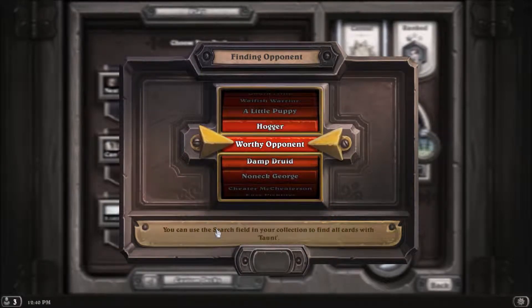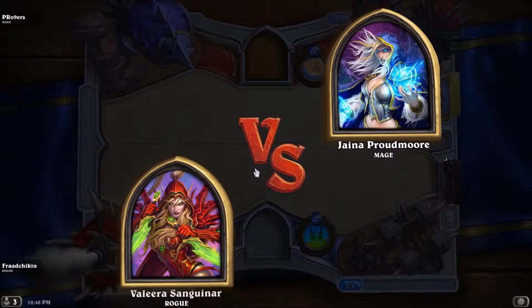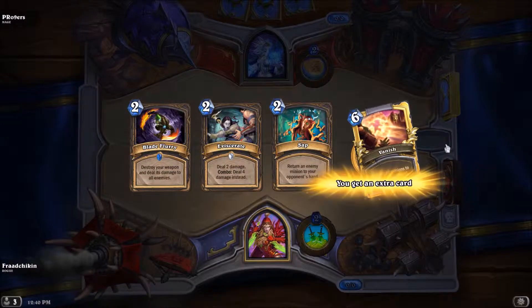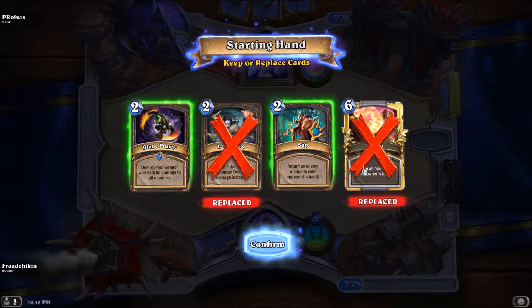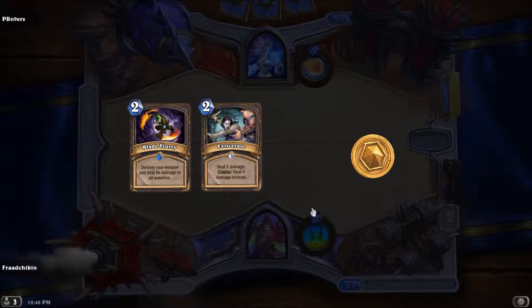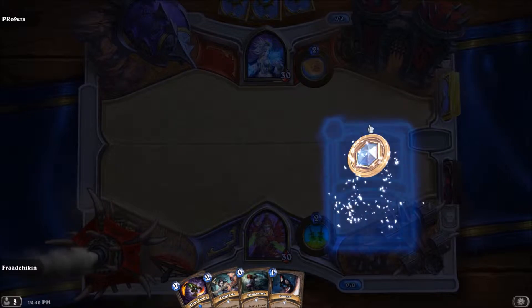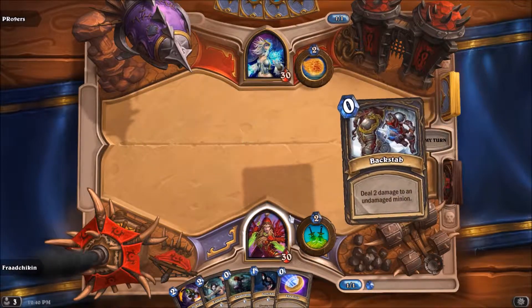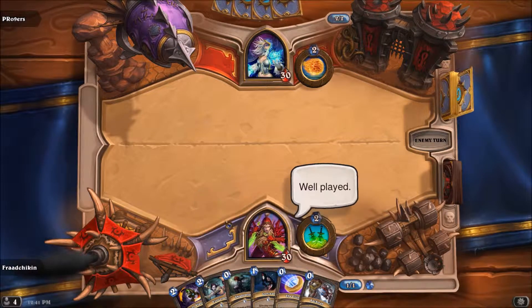All right, this could be good. I think we'll keep. All right, this could be good. We've got one piece of the puzzle — all we need is Cold Light Oracle and we can make him draw four cards. Also, this deck — if you get two Cold Light Oracles and Shadow Step, you can have Fatigue by turn seven. Sounds pretty neat.